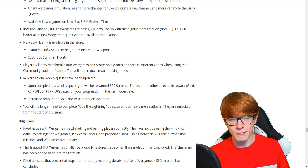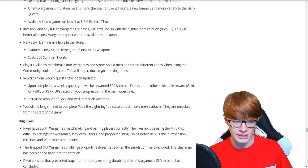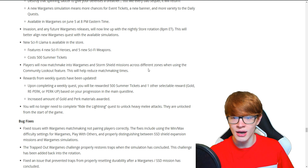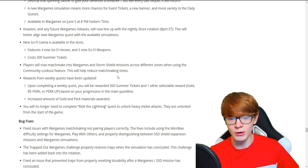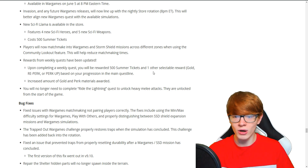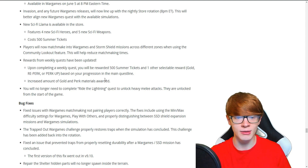We have a new Sci-Fi Llama available in the store, featuring 4 new sci-fi heroes and 5 new sci-fi weapons, and it costs 500 summer tickets. Players will now matchmake to war games and storm shield missions across different zones when using the community lookout feature, which will help reduce matchmaking times. Rewards from the weekly quest have been updated — upon completing a weekly quest, you'll be rewarded 500 summer tickets and one other selectable reward based on your progression on the main quest line.